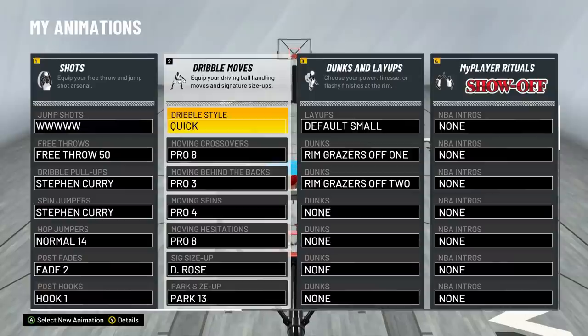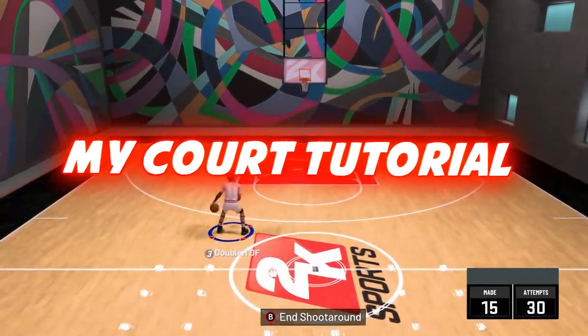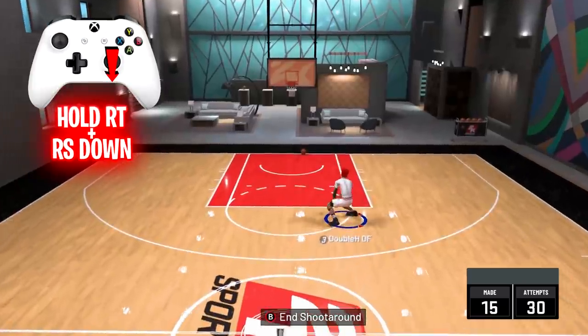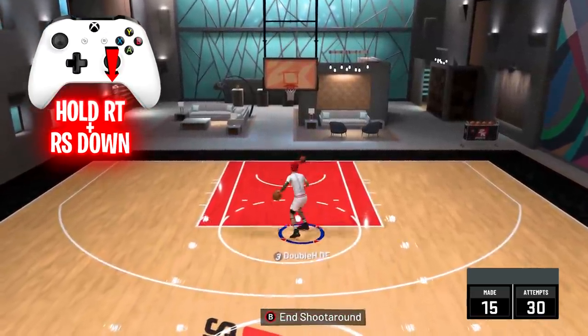Now, we're into MyCourt. Look at the right stick and look at that as a clock when I'm explaining some of these things, and make sure you have those dribble moves on. We're going to start with some basic ones, then we're going to get into some advanced things. So, the first thing is a snatch back — all you want to do is hold the right trigger, run forward, and just pull the right stick back. Simple as that.